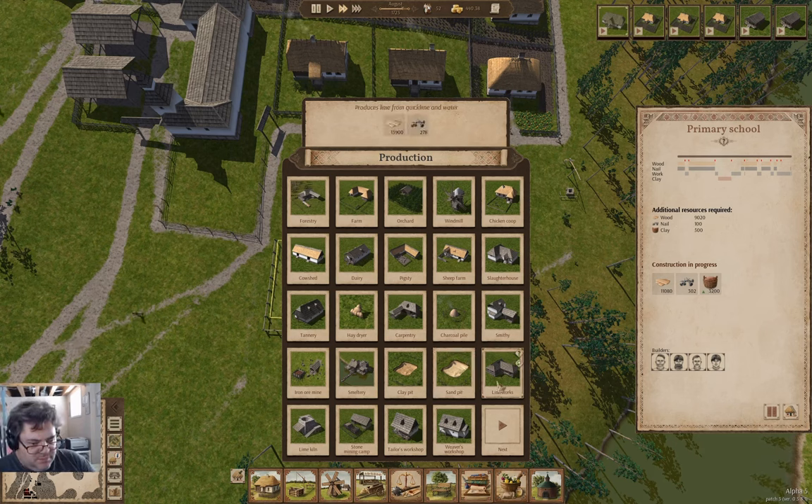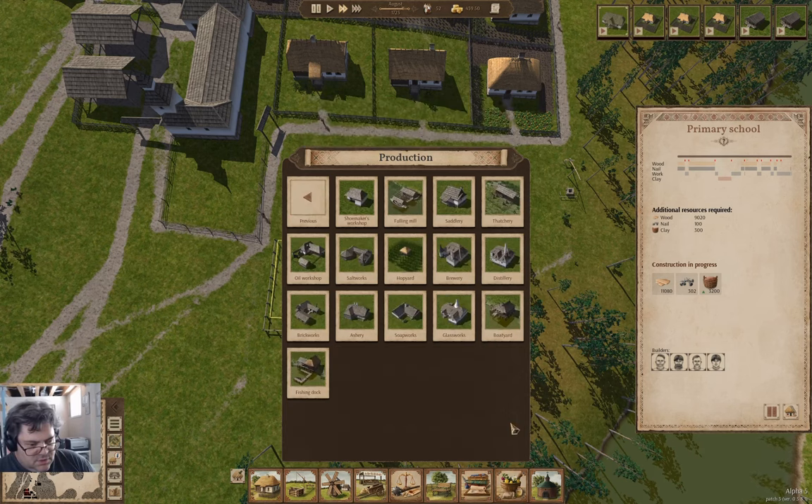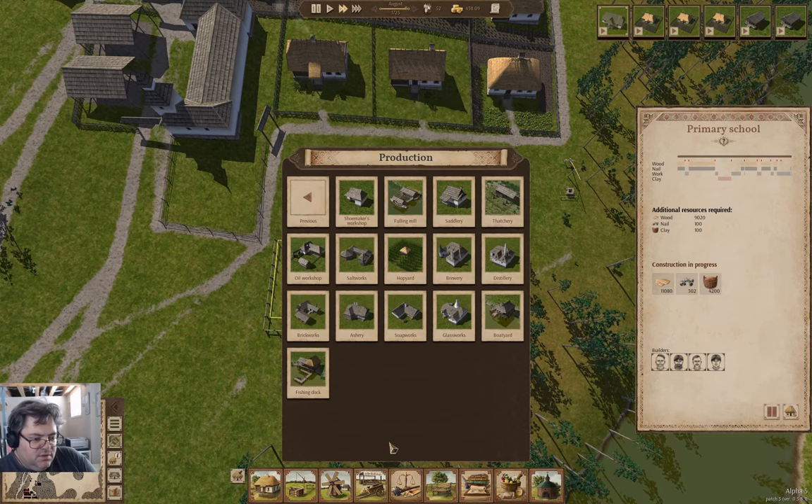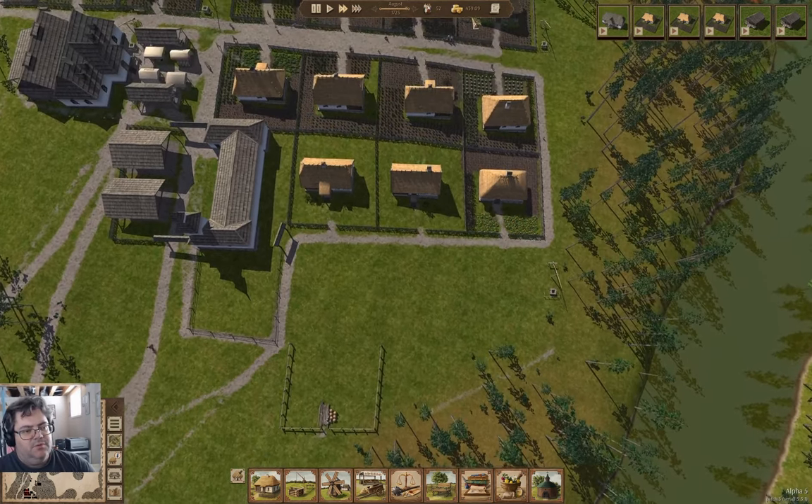Place for digging sand — sandpit. Limeworks. Thatchery oil, salt, saltworks, brewery, distillery, boatyard, glassworks. Sand, potash, and fuel. Soapworks — from lye and tallow. Brickworks: clay, sand, water, and charcoal. And it needs stone, I see. Well, I'm not quite ready to be building that yet.